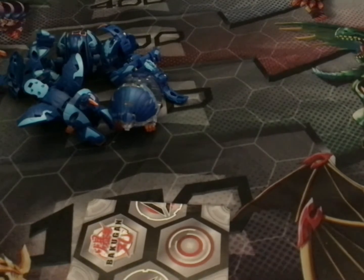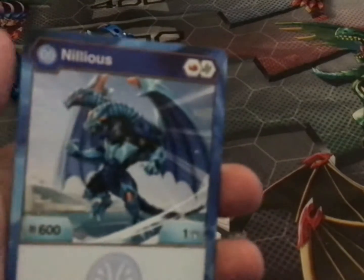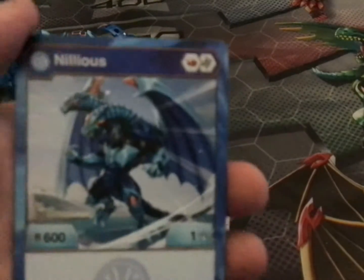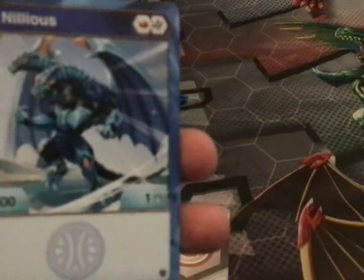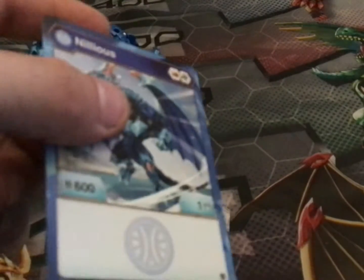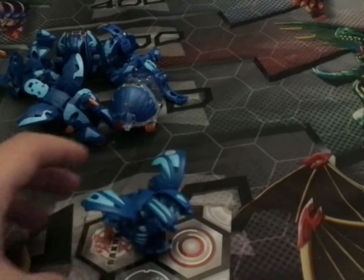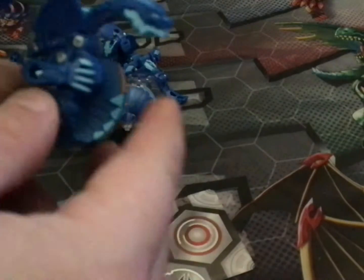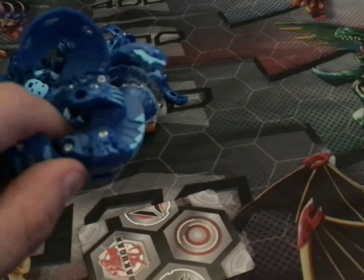Moving on to my second last Aquus Bakugan — Nilius. This Bakugan comes with a red fist and Helix, 600 B power and 1 damage. All in all, he's actually a really good Bakugan for B power wins. Here is Nilius open with his legs folded out. He has short, slimy legs.